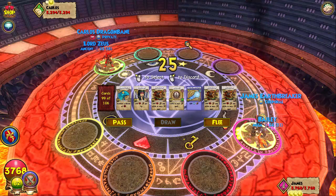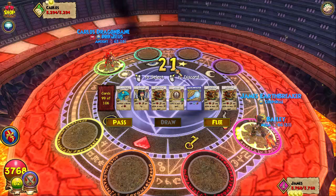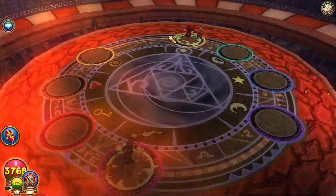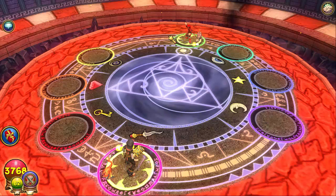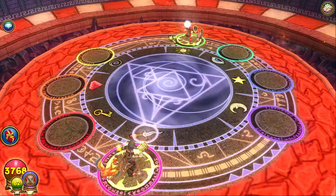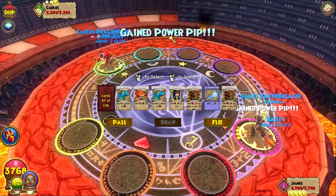We're in the first match. We're seeing Carlos Dragon Bane with 3.2k health — definitely a fire. Going second against the fire. We all know how to play fires, let's give him the weakness. I apologize for the lag. Basically yesterday I didn't upload because I was going on that farm grind for the moats and everything.